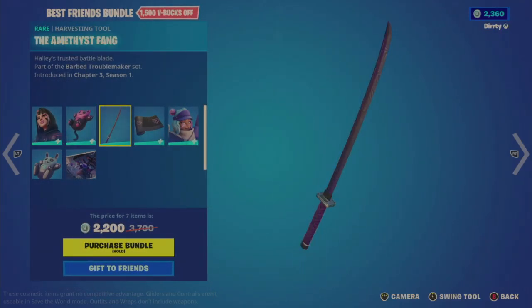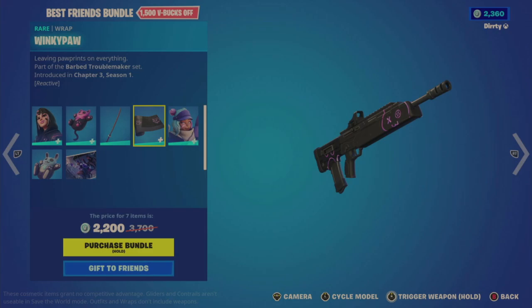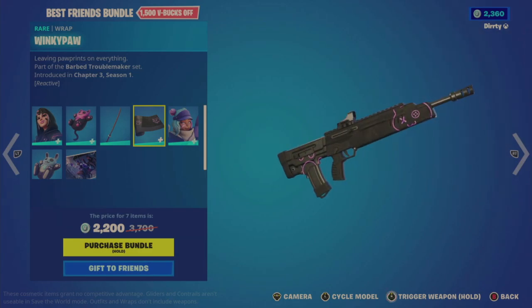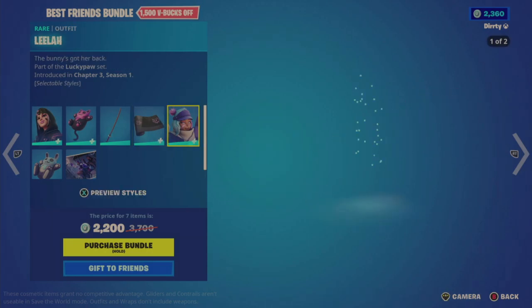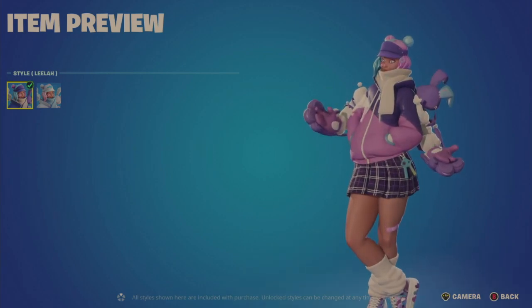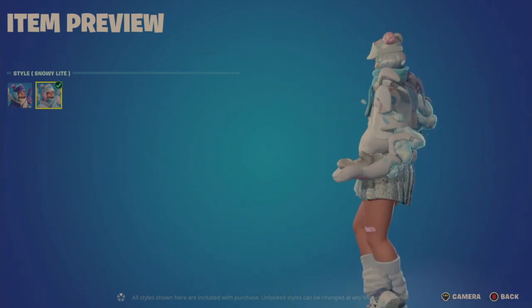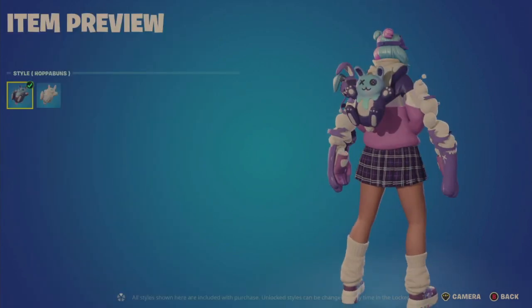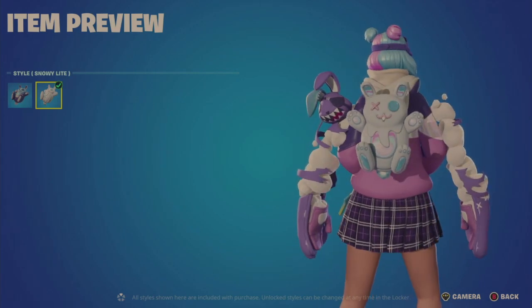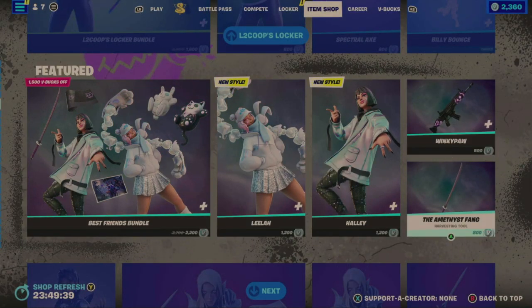The Winky Paw Wrap says it's reactive — it lights up a little bit, but it's so subtle I don't know if I'd consider it much of an animation. Then we have the Leela outfit. It looks like she might be the same, with Snowy Light as a second style. The Hoppa Buns Back Bling — default and Snowy Light options. And the Best Friends Loading Screen. So $2,200 for all that. Individually, each outfit's $1,200, the wrap's $500, and the tool's $800.